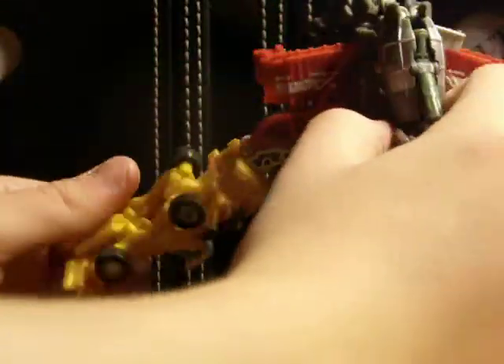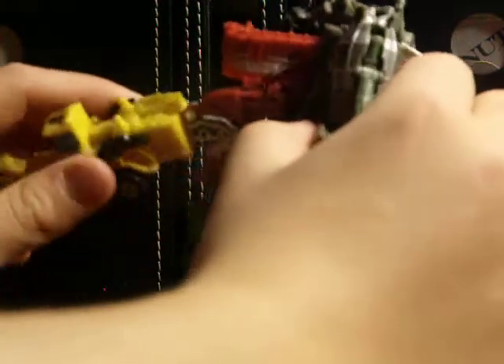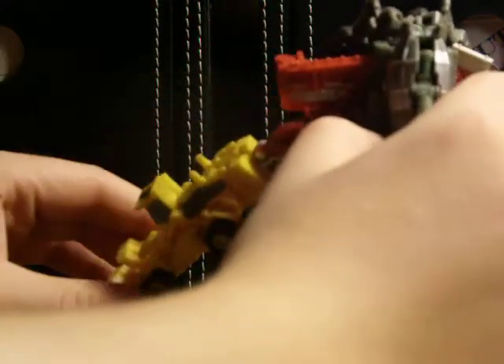For articulation, arms can rotate 360 degrees, and they can go like this just a little bit. Legs can rotate 360 degrees, and there's a little movement at the foot. You can get him in an all-four pose walking.